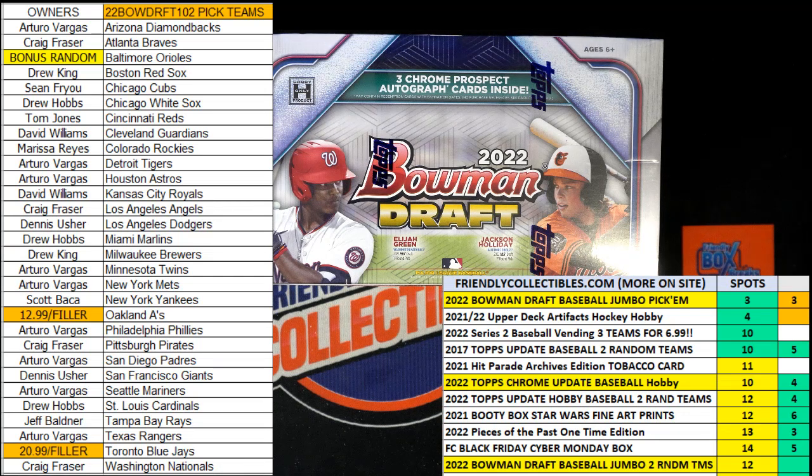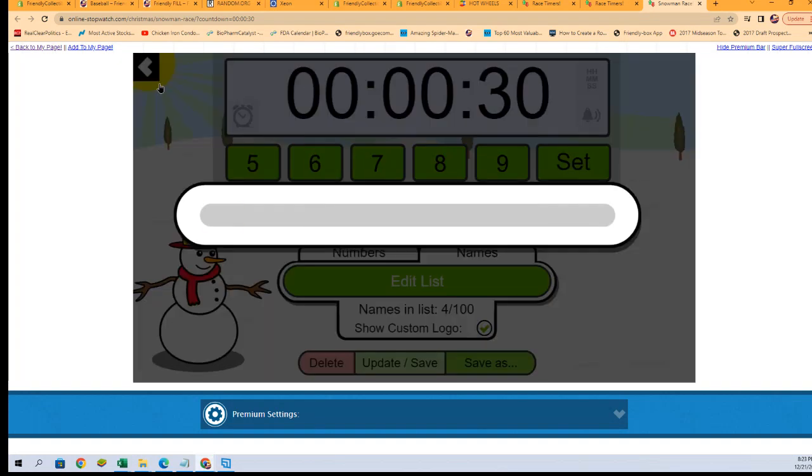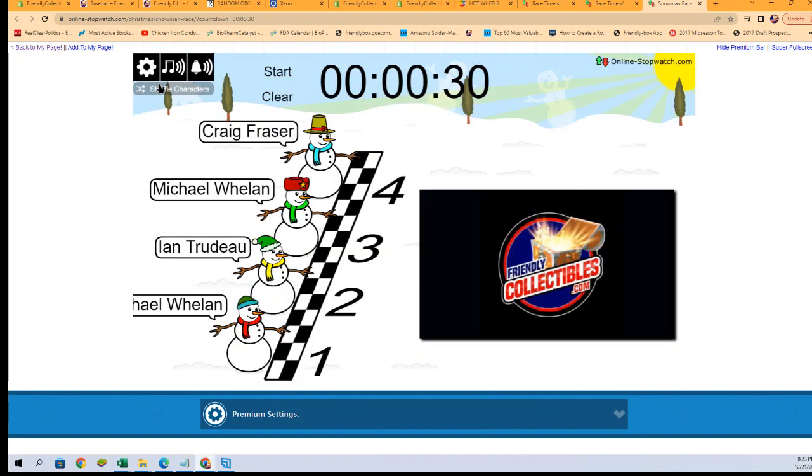So let's switch over right now. We're going to shuffle up our racers seven times. One, two, three, four, five, six, and seven.